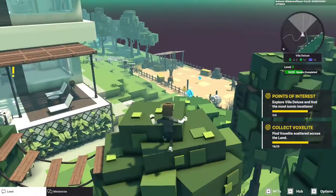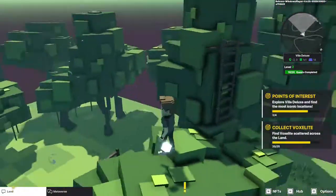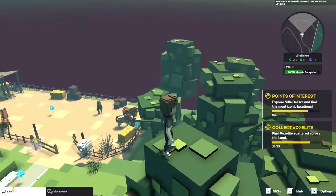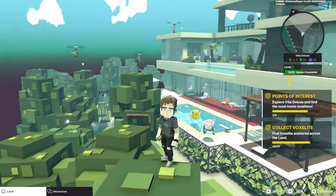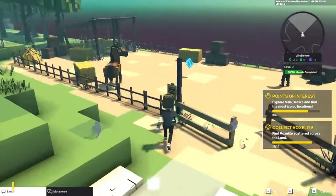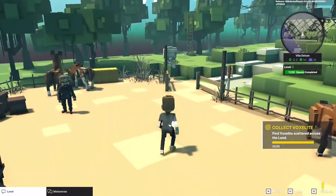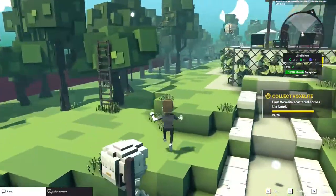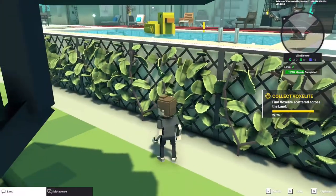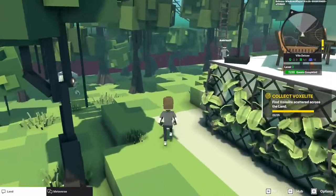How many more do we have to find? I need five more. There's some there. Let's go get these — and there is still one quest, as you can see there's a yellow exclamation point over there, so let's head that way and pick up any Voxelite we see as we go. The last point of interest is the stable.